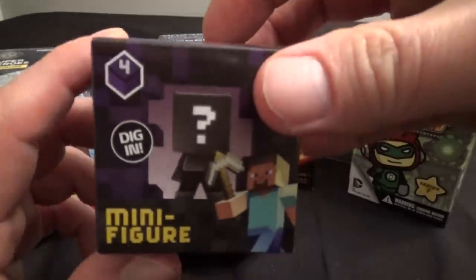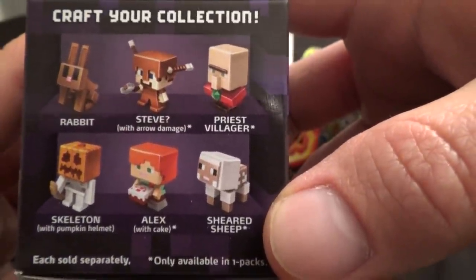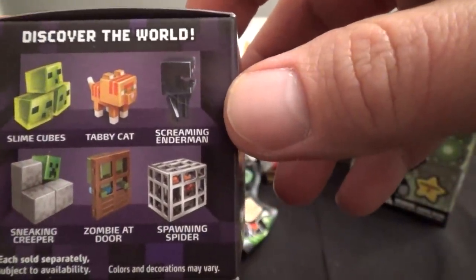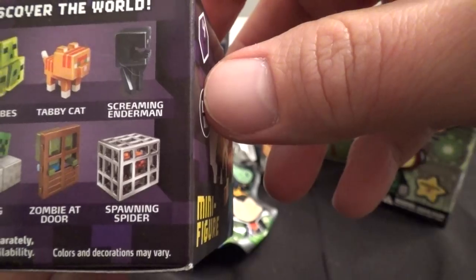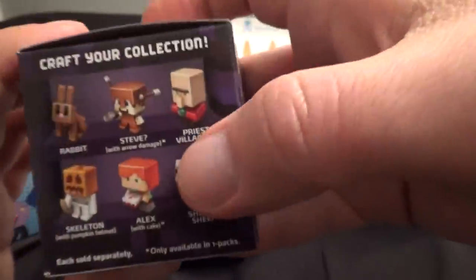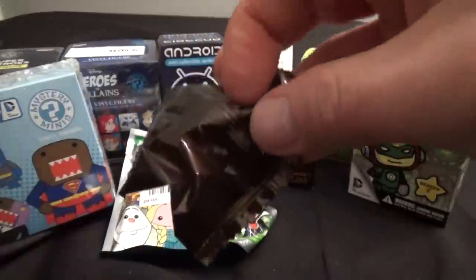I'm going to start with this Minecraft minifigure. This is the Obsidian Series 4. We've got a bunch of different figures there. I'm hoping I get this skeleton with the pumpkin helmet — I think he looks pretty cool. I'd also take the zombie at the door. So hopefully I'll get the zombie at the door or the skeleton with the pumpkin on his head. Do you collect these Minecraft figures? Tell me in the comments who your favorite is — I like the monsters.